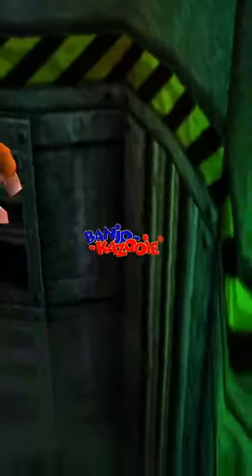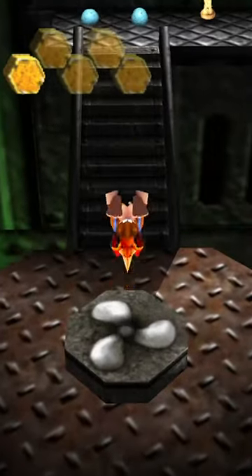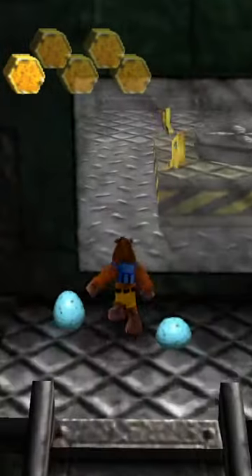Have you ever had trouble with Engine Room in Banjo-Kazooie? Here's a quick trick for your next playthrough. Once you hit the final switch for the propeller jiggy, you can walk up to this window.